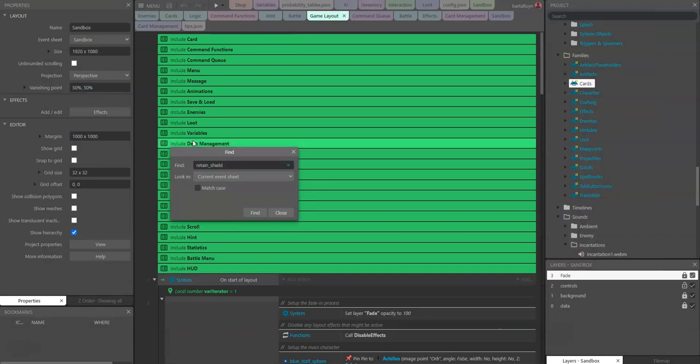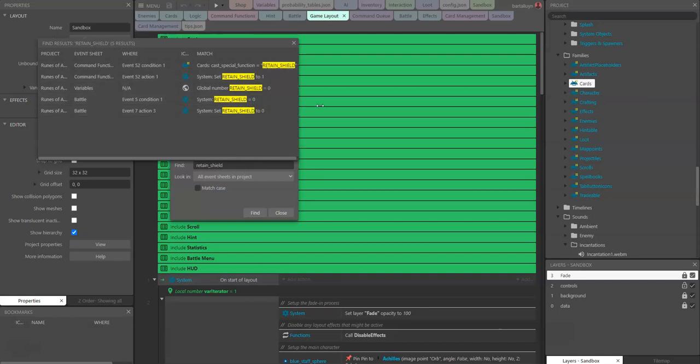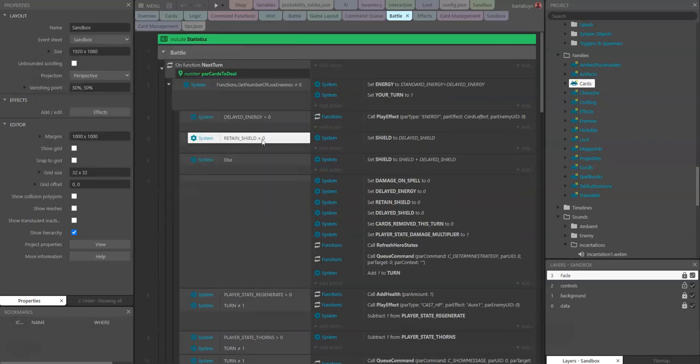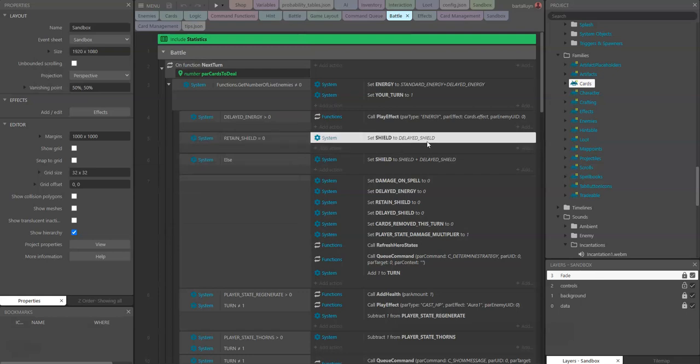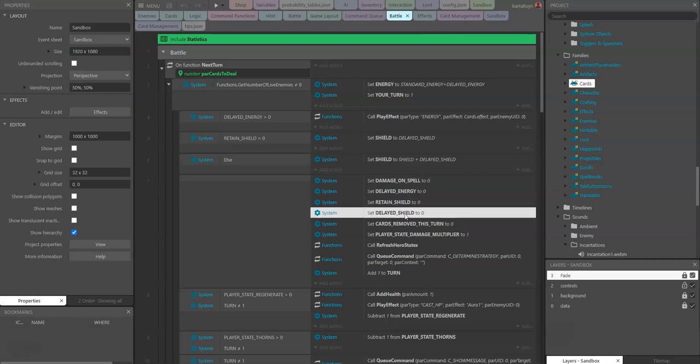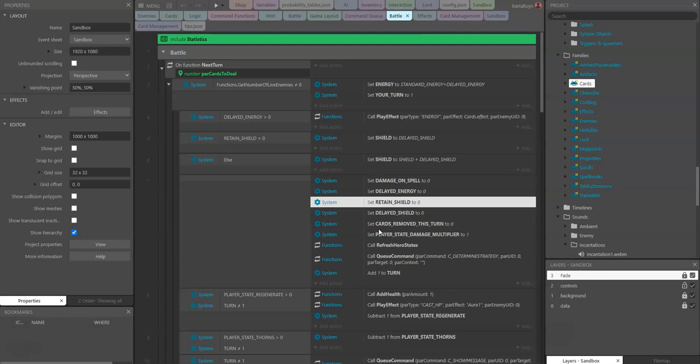To accomplish that, I've added a variable called 'retain shield'. If retain shield equals zero, we set the shield to 'delayed shield'. The delayed shield indicates in the next round what to do with the shield. For the Gatekeeper card, we set delayed shield to the current shield value plus the existing delayed shield. After that, both delayed shield and retain shield are reset to zero so it doesn't repeat.